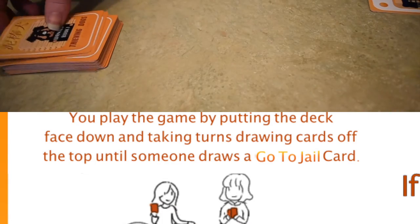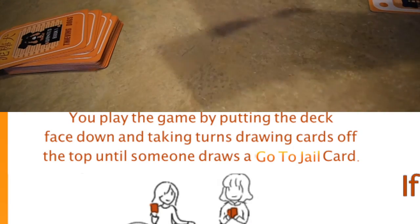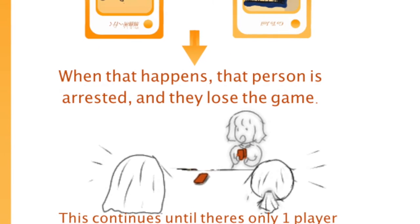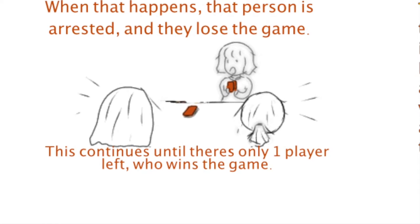How to play Thieving Dogs. You play the game by putting the deck face down and taking turns drawing cards off the top until someone draws a go-to-jail card. When that happens, that person is arrested and they lose the game. This continues until there's only one player left, who wins the game.